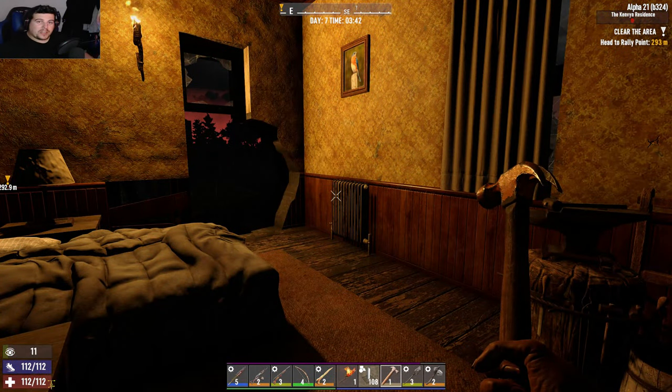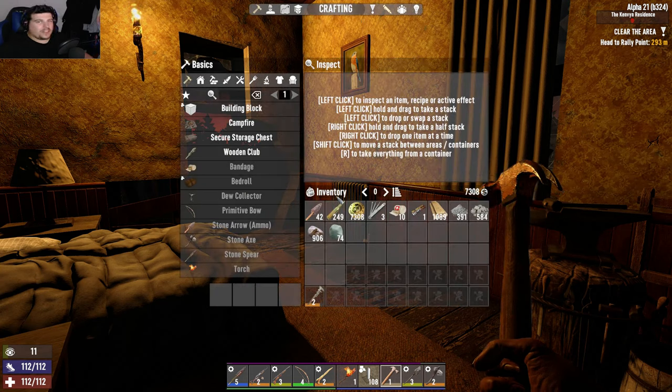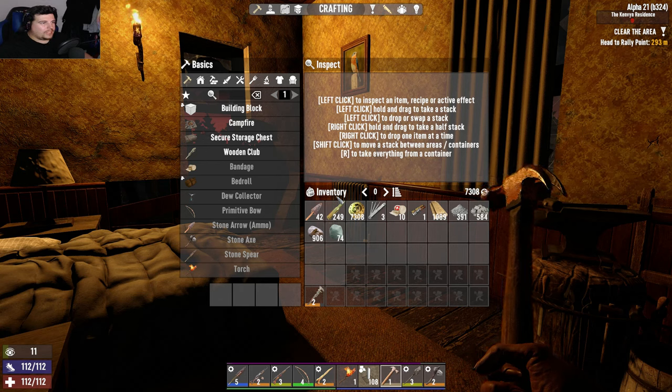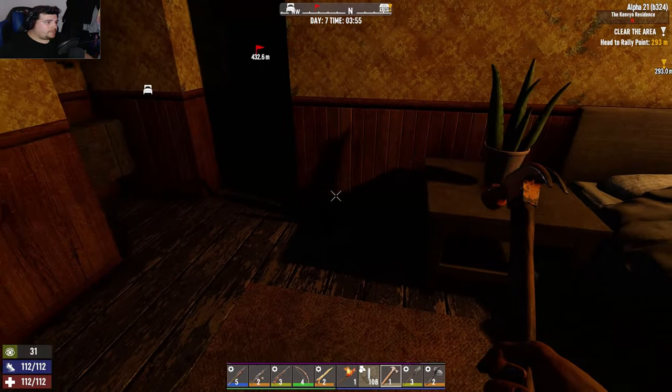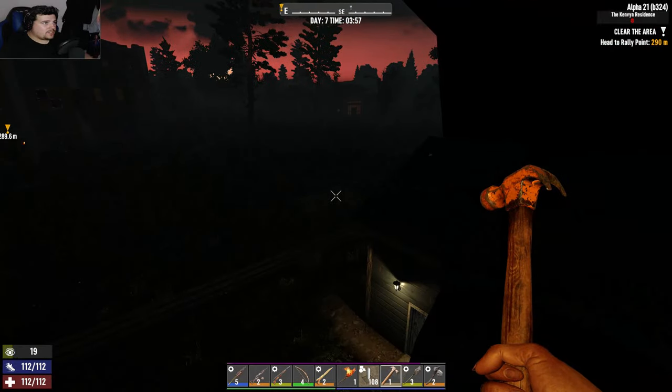What's up everyone, this is Big Chips Gaming bringing you back to Seven Days to Die Armageddon. It is Day 7, the horde is coming and I don't have a horde base yet. I'm lacking on the materials front — I need more wood and I definitely need more cobblestone. As soon as it hits daytime I'm gonna get cracking on getting this base finished.